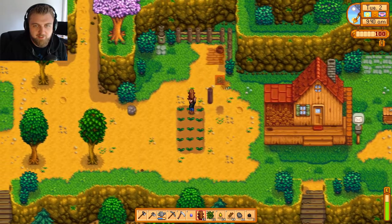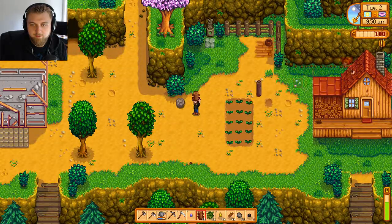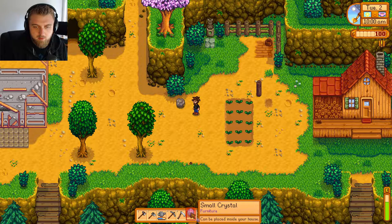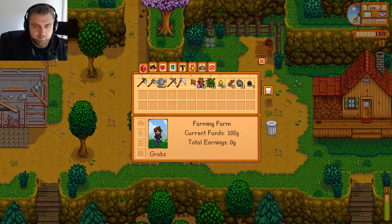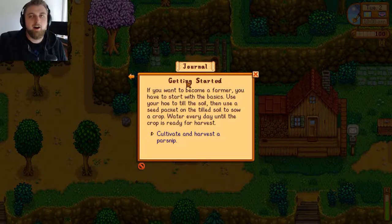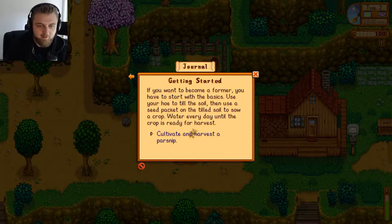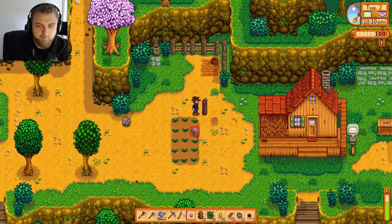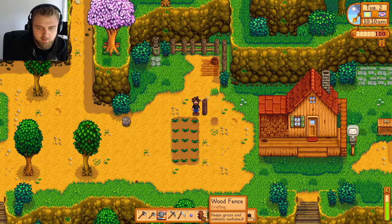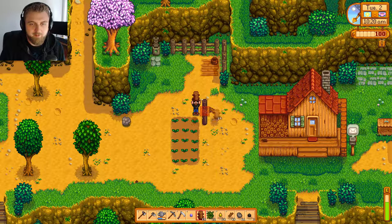Oh no, have I just wasted wood and bought this fence for no reason? Why can't I build a fence? The journal — oh here we go, instructions. God, I'm the ultimate bloody rookie at this game. I don't even read anything. Cultivate and harvest a parsnip — alright, good. They probably need to be watered again. This game makes up its own mind — I can put a fence bit there for some reason but not anywhere else. That doesn't make any sense.